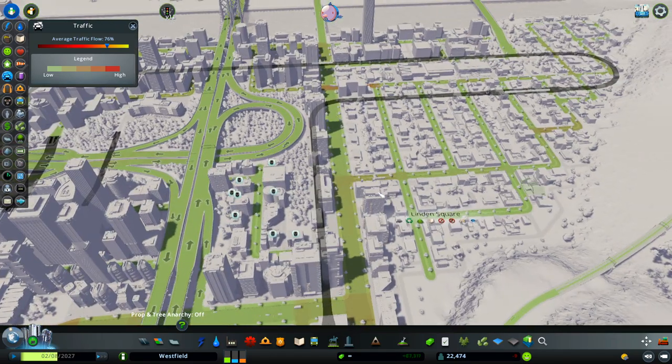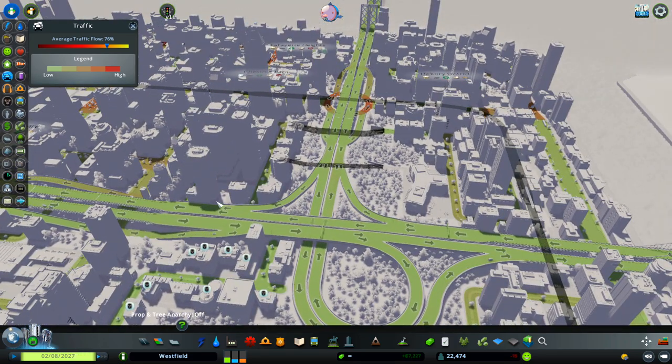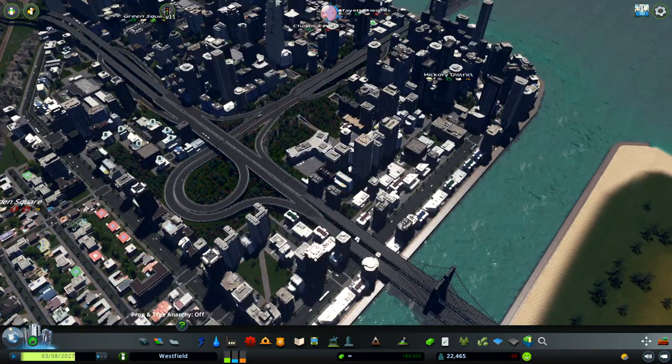Especially here on the residential zones — it's okay. And the highway system here, look at it, you can probably see the cars. It's not a problem, so it's fixable of course.